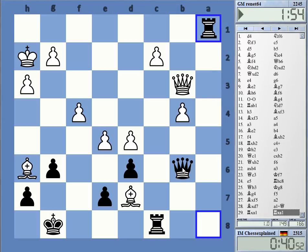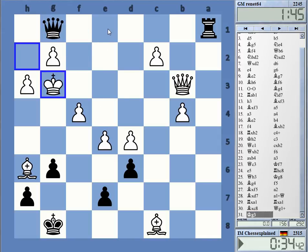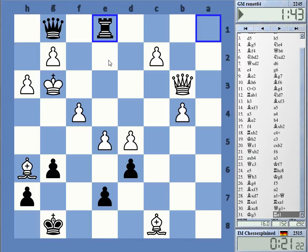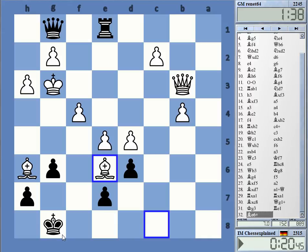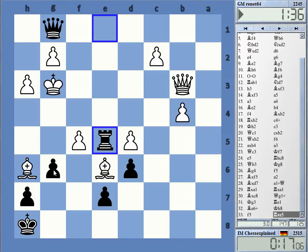Queen g1, queen e1 - maybe I can go all the way to g4, as weird as it looks. Check. Queen e1, king g4 - it's kind of crazy but maybe possible. Rook e3 check. It should be lost somehow, this position.